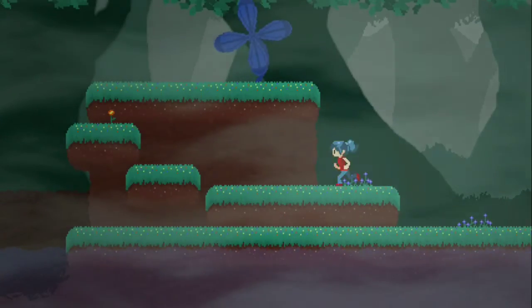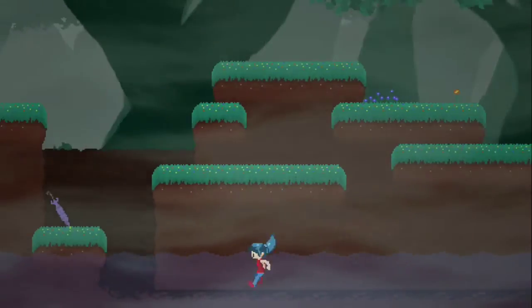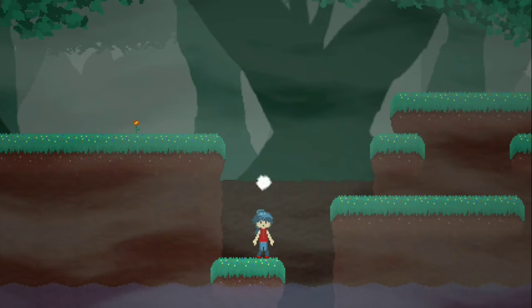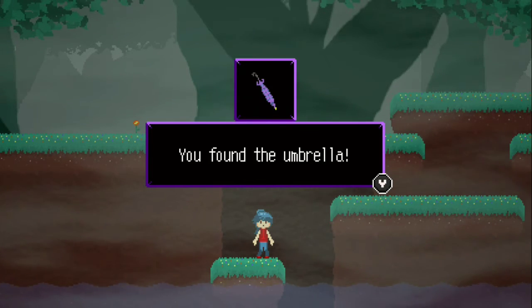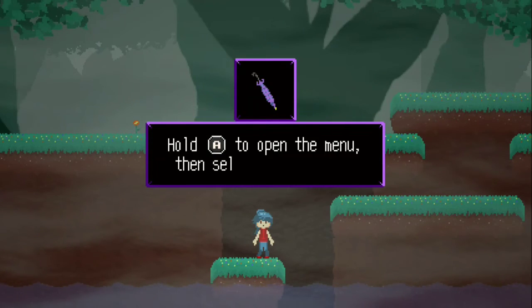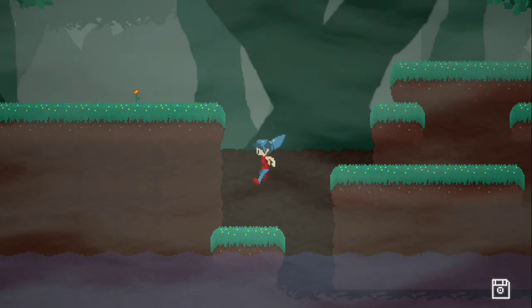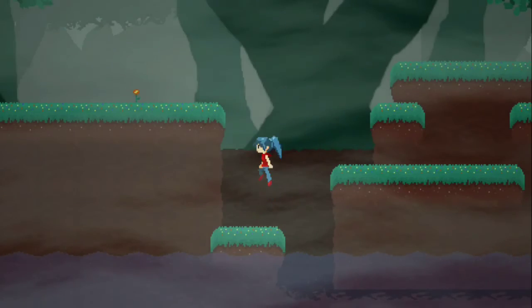You play as Sarah, who has to go around collecting various items and helping people out in this dreamlike world. The first item you get is the umbrella. Hold B to open the menu and select it to equip — you can use it to glide by holding B.